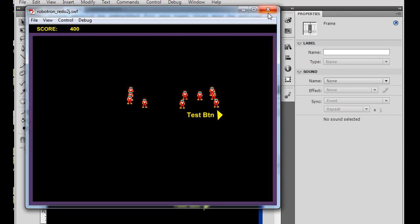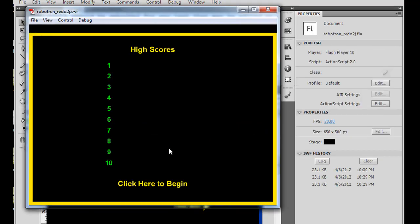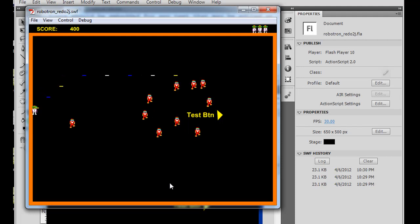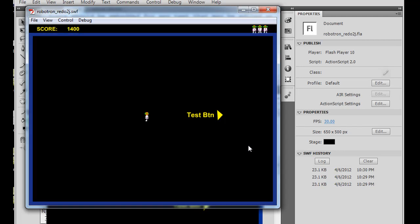But what about when the hero kills all of the enemies? Right now, when we play the game, if the hero kills all of the enemies, what happens is nothing. We kill all of the bad guys, and the hero is still here, and the bullets are still flying, and there's no second level. So we need to address that — how do we go to the next level once we've killed all the enemies?